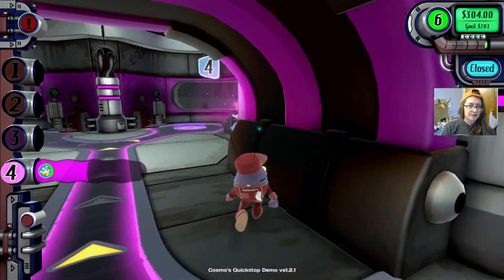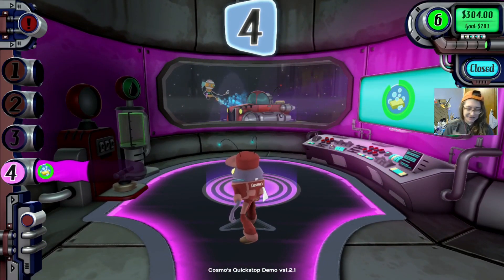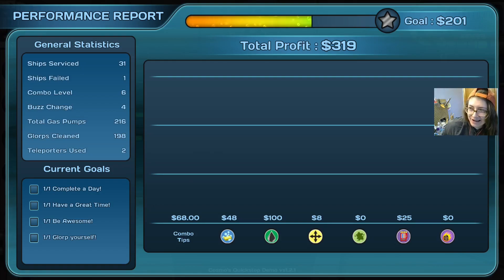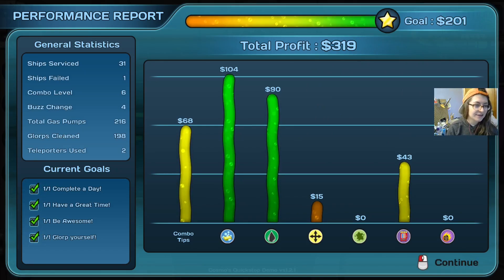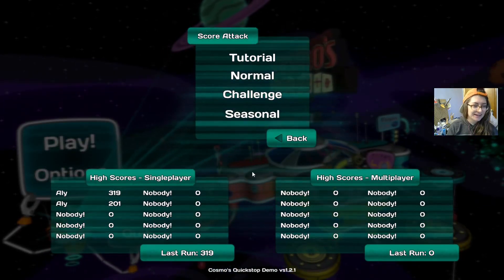This is really fun. I'm having a lot of fun — it's very up my alley. Our goal was $201 and we made $319 that time. Again, most of our money from gas, but this time also from car washes. We only failed once — that's pretty cool. We used the teleporter twice. Glorps cleaned? 198 glorps in five minutes? You guys need to calm down. My new high score.